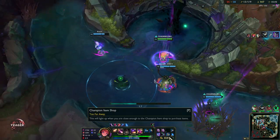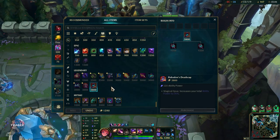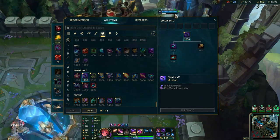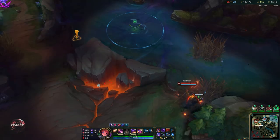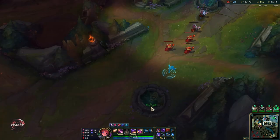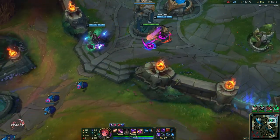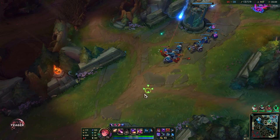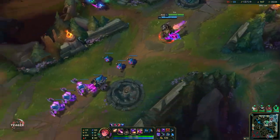We got the Baron! Now we can actually win this game. We need to get the Rabadon's and then some magic pen. Now we just need to push mid as a team — or push as 4 with Riven split pushing. Zoe never wants to split push; she always needs to be grouped with her team because she is not mobile and if you get caught out you are just dead.